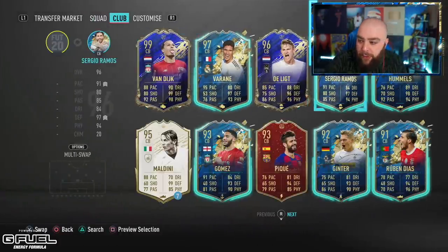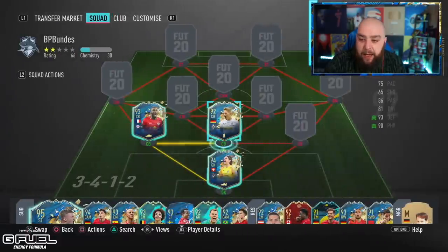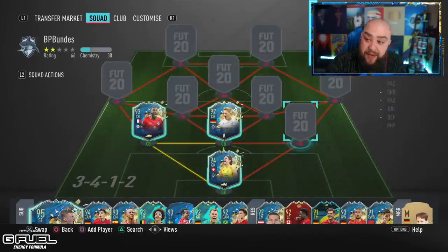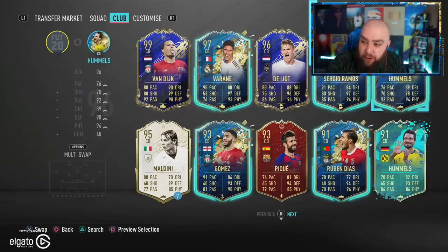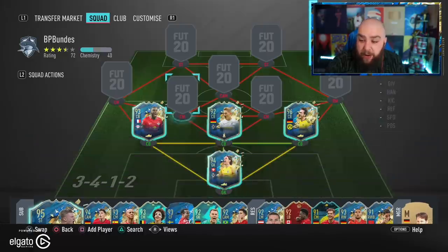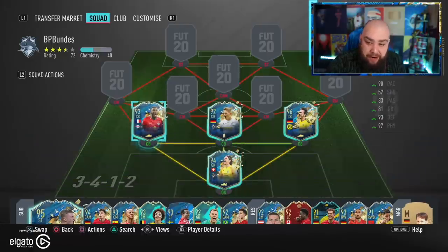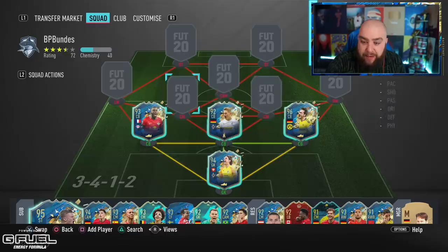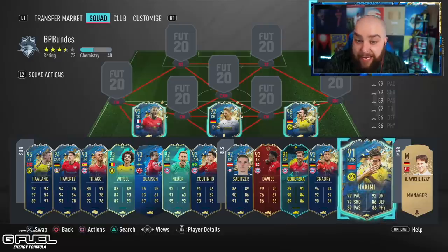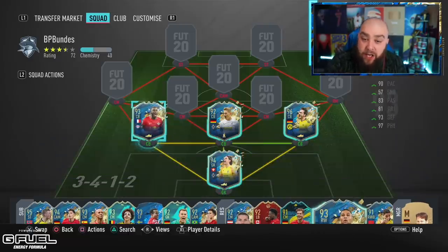In the middle we have got none other than Ginter, the Mönchengladbach centre-back - how much did you pay for him? It's 63k, quite cheap. 92-rated. And then the final part of the defence is 96-rated Hummels. Boateng doesn't even get a look in - he was 91-rated and he doesn't even make it. The defence is reasonably fast. I'm hoping Hummels doesn't let me down. The left back and right back don't get in either - they're 92 and 91 rated respectively.